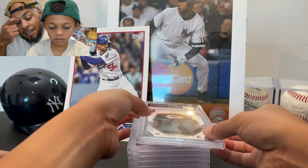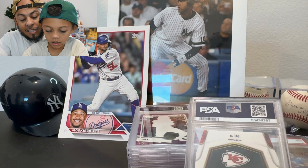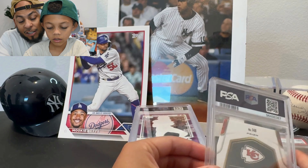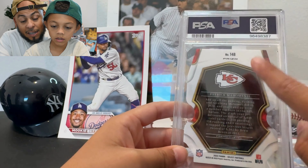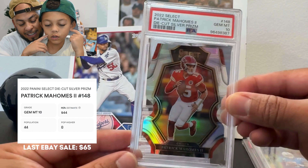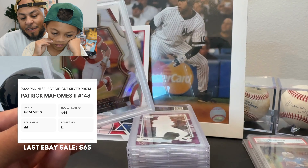This one is a Patrick Mahomes — a silver die cut from Select in a Prism. This looks really good. Patty Mahomes, can't say enough about the guy. Die cuts are usually hard grades but we took a chance. A 10! First 10 today. Nice job Patrick Mahomes — silver die cut. Very cool. Every 10 we get, it's going up on the wall.